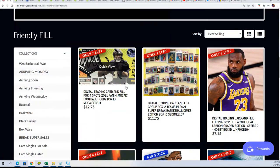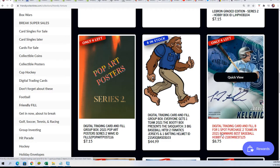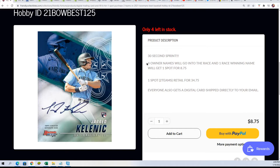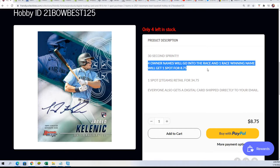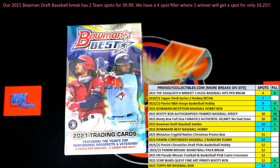You can win a spot in the filler — that's what's going to happen right now. Somebody's going to win a spot in this. It's four owner names go into a race, and one winner of the race gets two teams for $8.75, with every retail value of $34.75. So that is very exciting. I've almost got our list together right now of the owners in this filler.